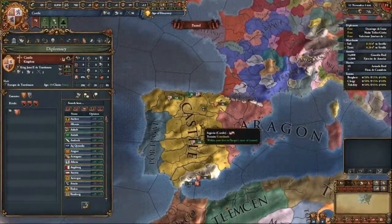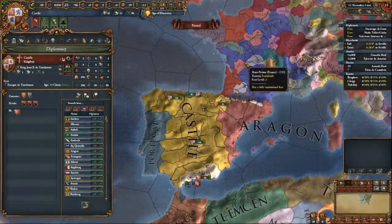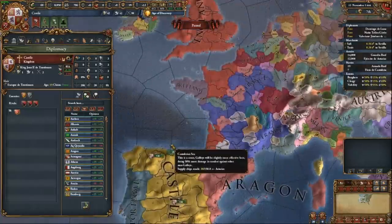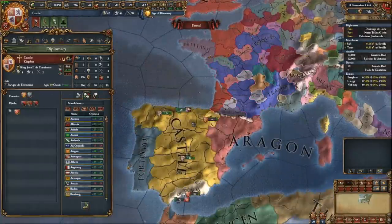We're starting off in the Age of Discovery, which mostly remains the same for Castile, although I'll be showing you how to dominate large parts of Europe by 1500 as the rising Spanish Kingdom, using a mixture of diplomacy and war. Let's get into it.